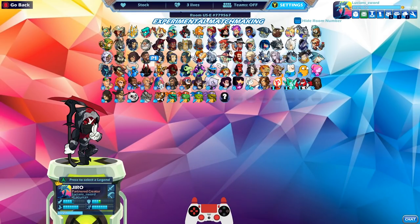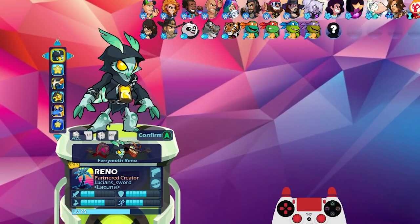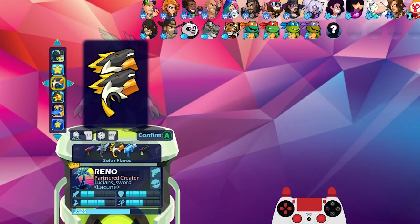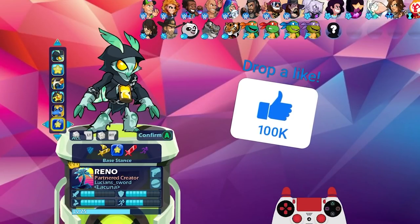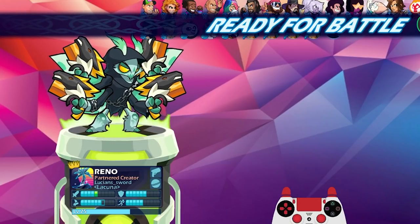Before we jump into the version 2 colors and everything, we're gonna go ahead and play some Reno — just one game with Reno. The reason is because Reno has blasters and orb, which is perfect because I have the Solar Flares. Now that I'm looking at them, they actually look like a horse face on the blasters — I didn't even notice that at first. They're actually like solar horses, that's what they should be called.